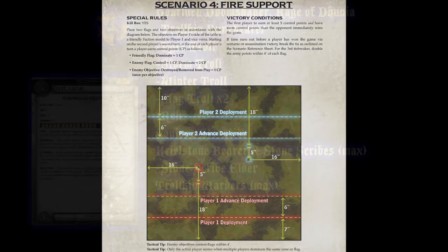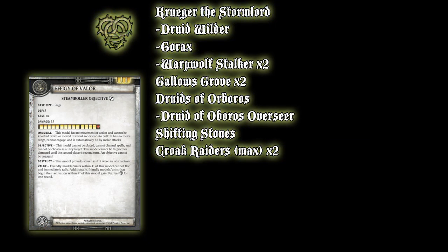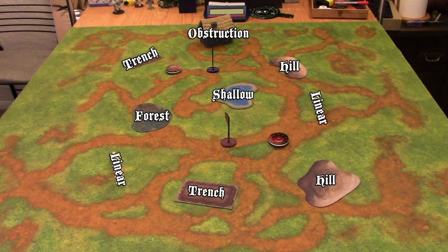So I brought Doomshaper 2, Rock, two Slags, a Storm, a Winter, a Pyre, full Krillstar and Elder, a full unit of Warders, and then Janissa and Runebear. And I brought Kruger the Stormlord, Druid Wilder, Gorax, two Stalkers, two Gallows Groves, one set of stones with no UA attached to it, a unit of Druids, and two full Croak Hunter units.